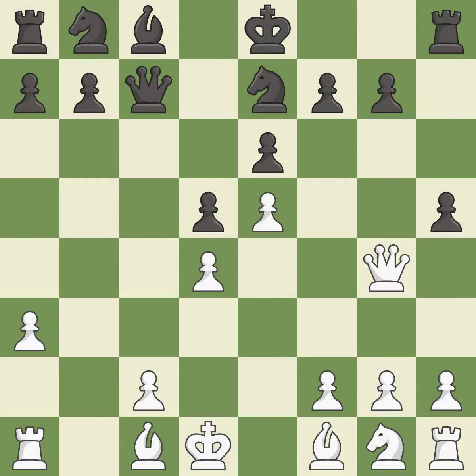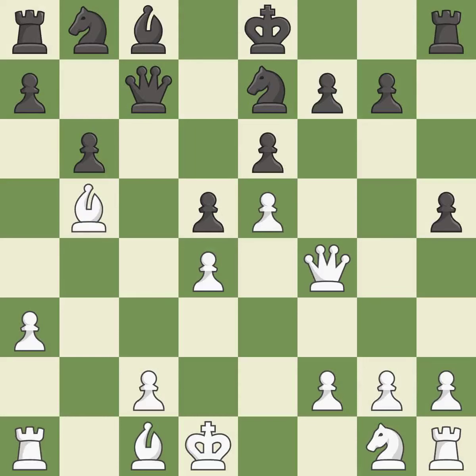The opposing queen is kicked by a pawn and must now move or be captured. It is best — this move puts the queen on a safer square. This develops a bishop off its starting square, getting it into the action. This is the only good move.